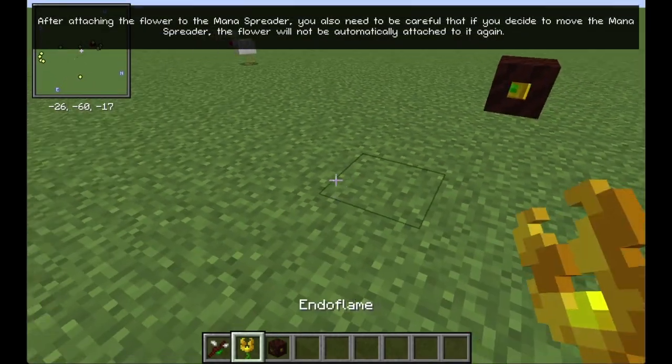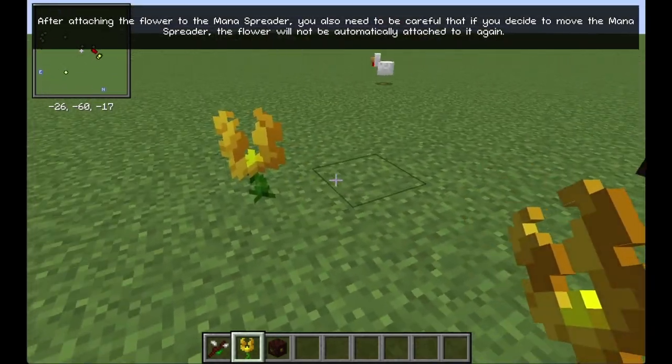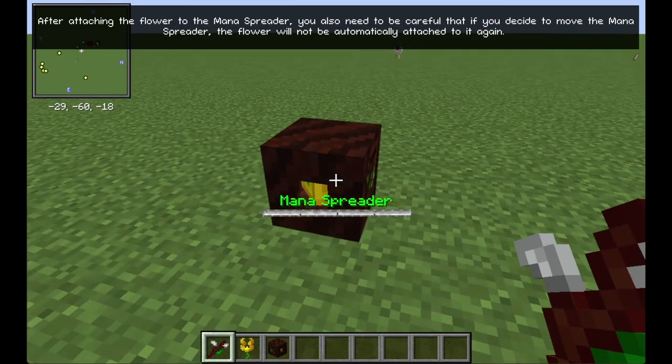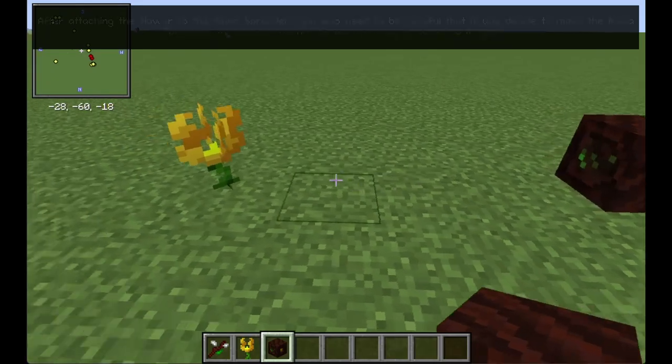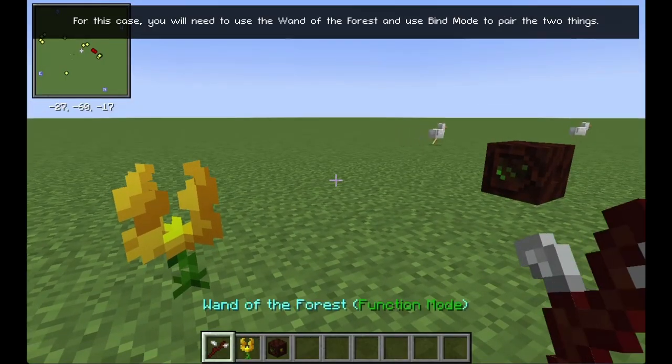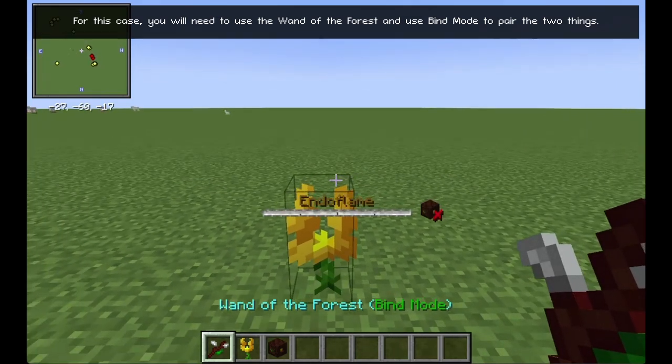After attaching the flower to the Mana Spreader, you also need to be careful that if you decide to move the Mana Spreader, the flower will not be automatically attached to it again. In this case, you will need to use the Wand of the Forest and use Bind Mode to pair the two things.